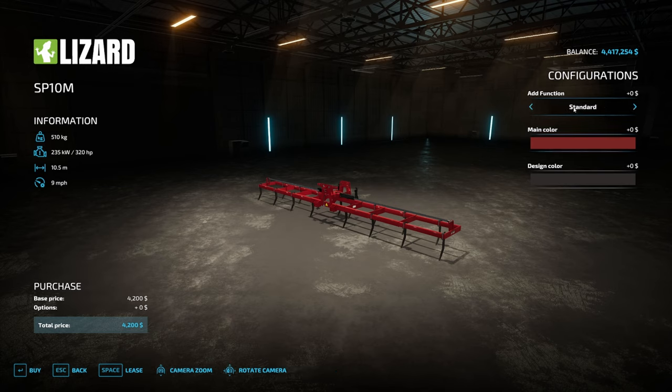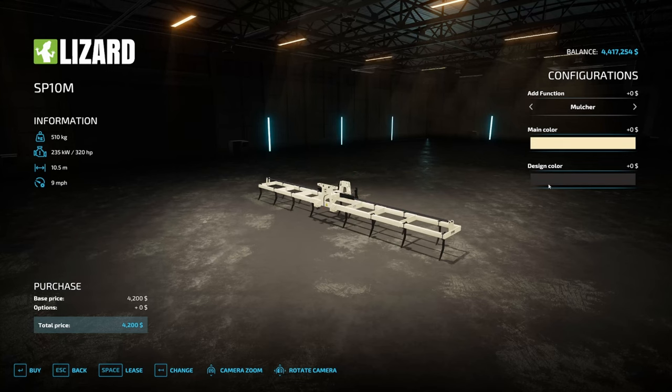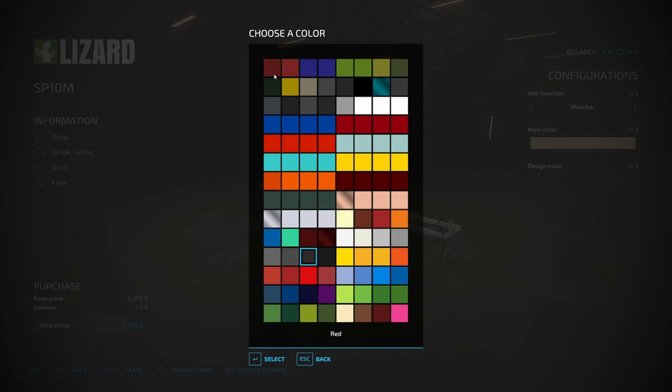When you first come in here, it's standard. Come across to mulcher — it adds zero dollars. Your main color you can make anything you like, and on your design color you can do the exact same thing.